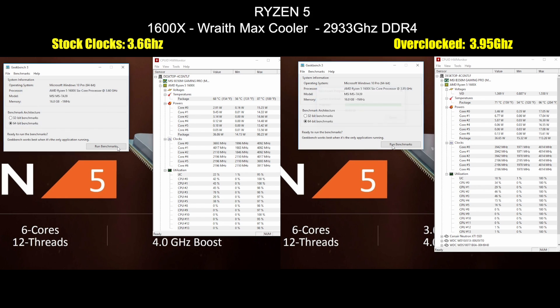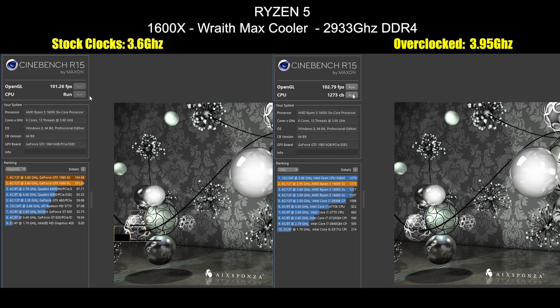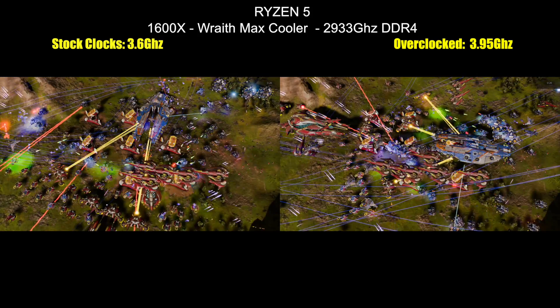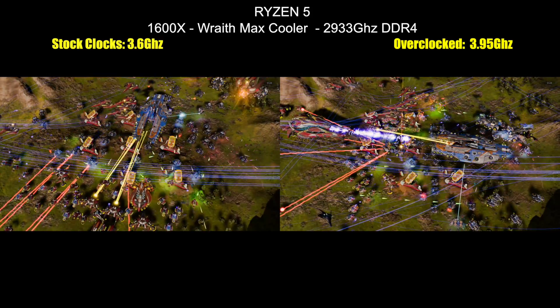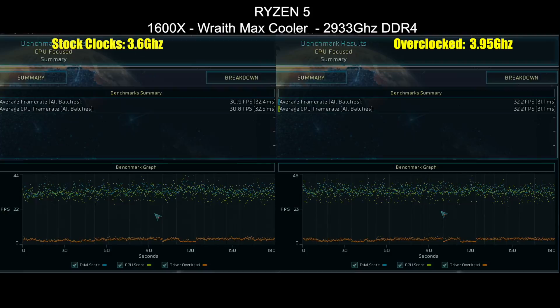What does take advantage of this aspect of Ryzen architecture, though, is things like video encoding and other CPU-intensive tasks, as shown by the Geekbench mixed CPU load benchmark and the Cinebench CPU test, both showing quite a noticeable improvement in the score for the overclock. The Ashes of the Singularity CPU-loaded benchmark in DX12 mode showed a small but consistent push forward in the final score.